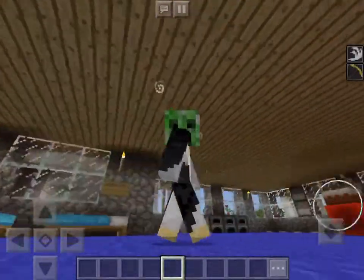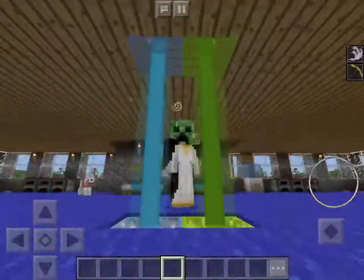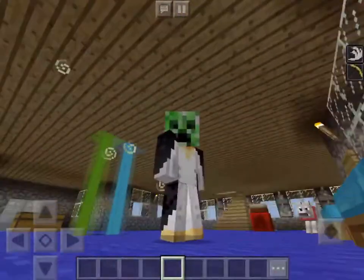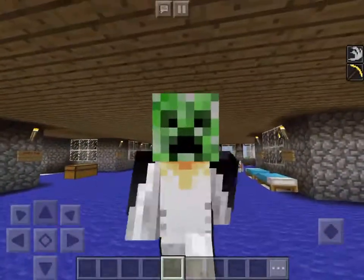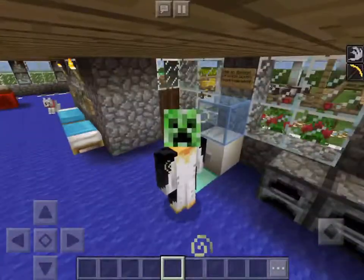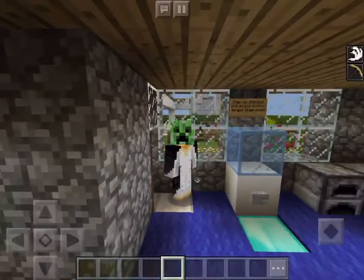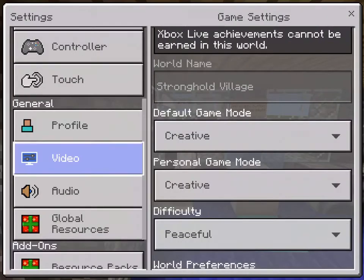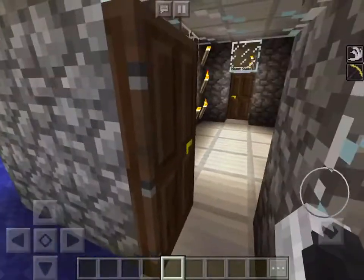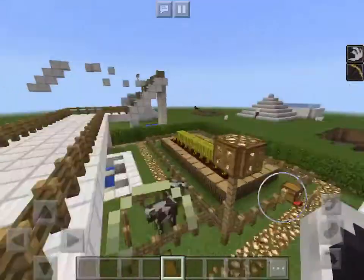Number one rule: put torches in your house to stop mobs from spawning inside. You can get coal from coal ore, which is pretty easy to find, and get sticks from two pieces of wood.